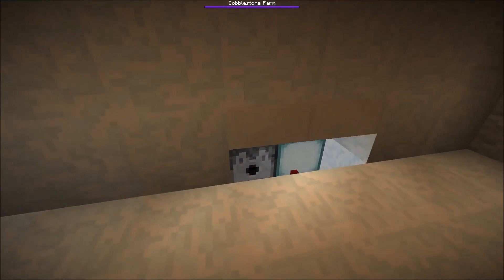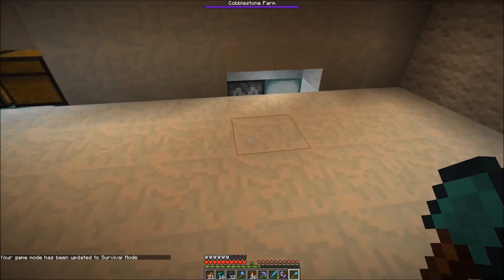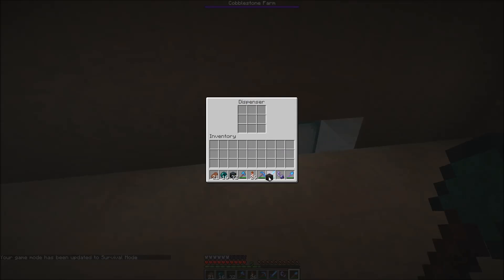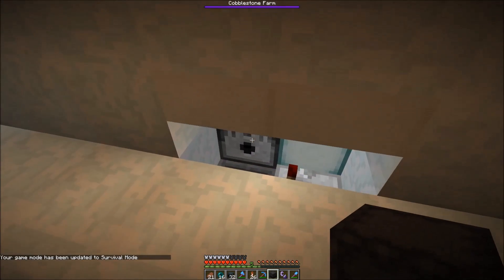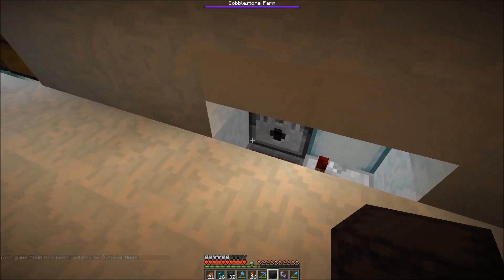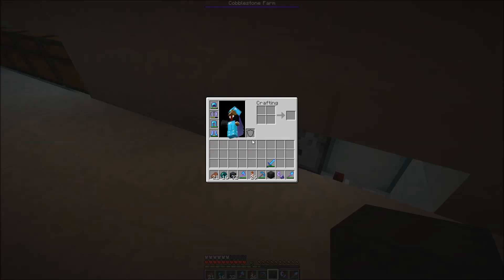Here we have an option to take out black shulker boxes and bring them over to the quarry, but usually you could just fill up this dispenser here. I'm going back to game mode zero to place one down. I didn't use an automatic dispensing system because I'm assuming we'll always have coal available at some point.